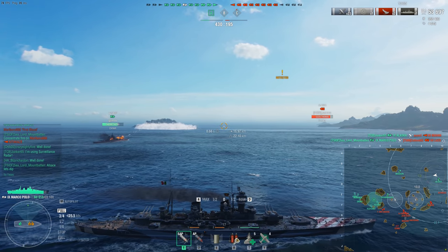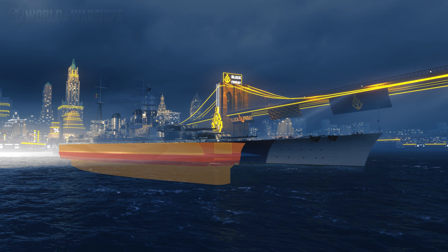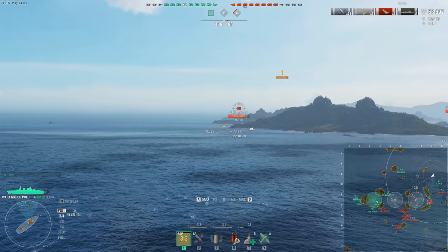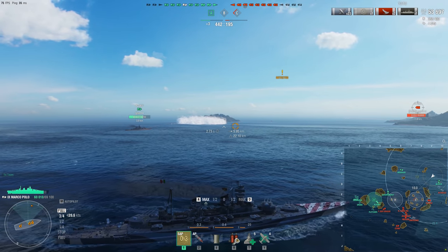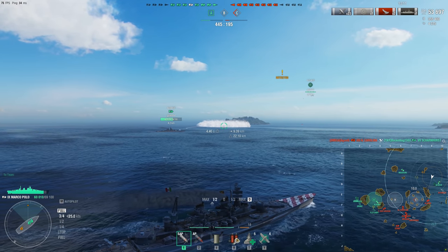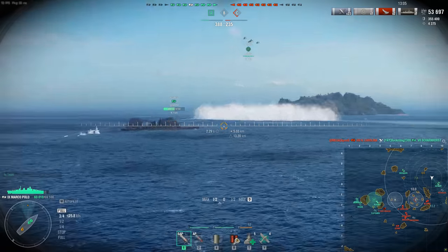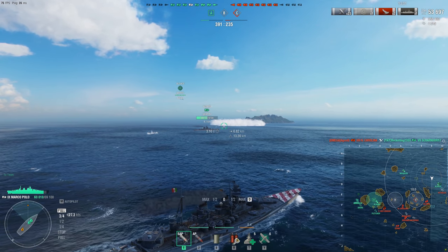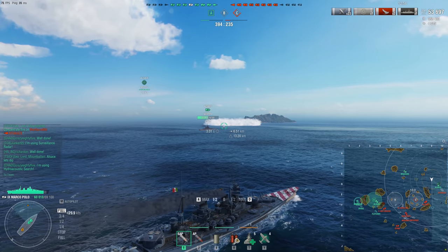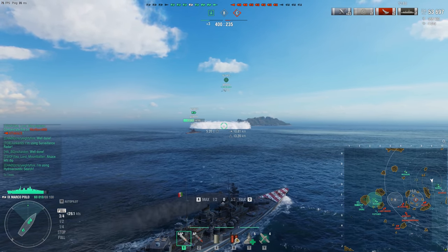Her citadel, like other Italian battleships, is turtleback, but it's a very thin turtleback with a 25mm angled citadel plate. She's also decently quick at 33.6 knots, and she has a 16.7-second rudder shift time, which is pretty good by tier 9 battleship standards — definitely not the most maneuverable, but definitely not a slug either. Her concealment, when you have the module and the skill, is down to 13.2 kilometers, which is pretty nice for a tier 9 battleship, within a kilometer or two of the best tier 9 battleship concealment.